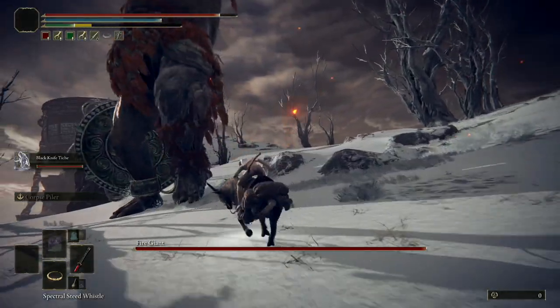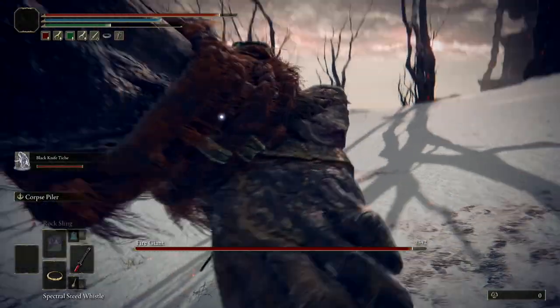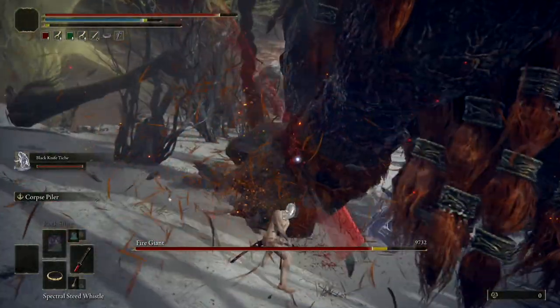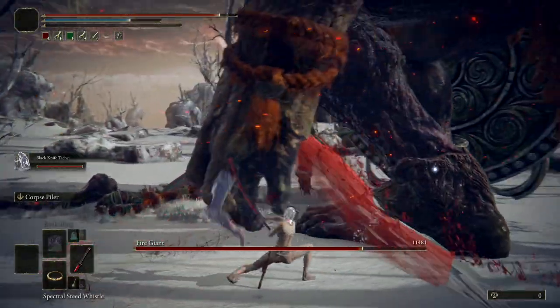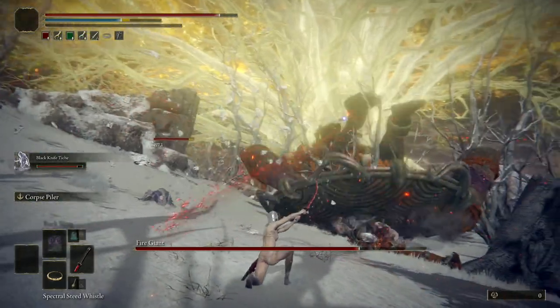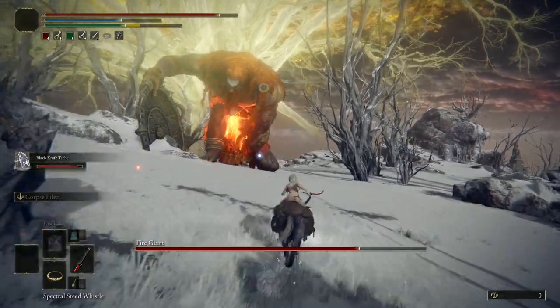This gameplay was captured on NG+5, so the fire giant will have a lot more life than he probably will for you, but the strategy is still the same. Once you're here, hop on your horse and run towards the fire giant. You want to focus on his left foot — that's the weak point in the first stage of the fight.